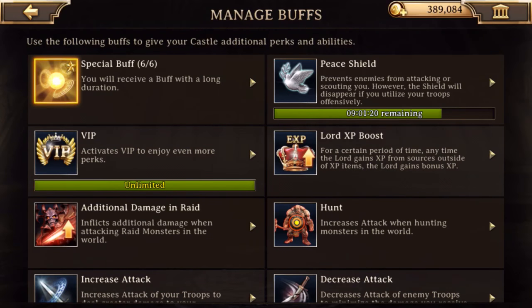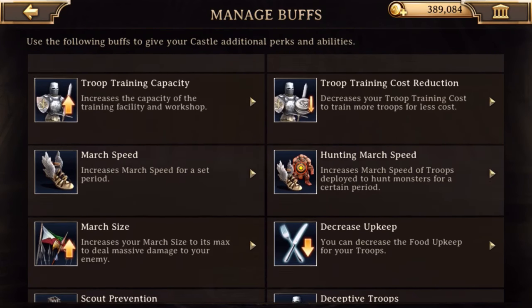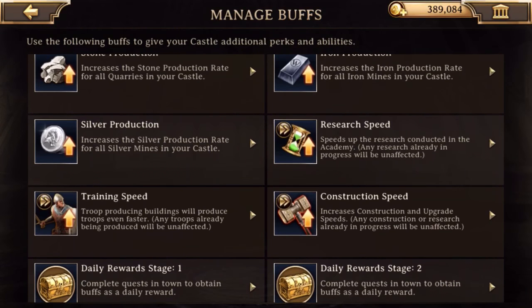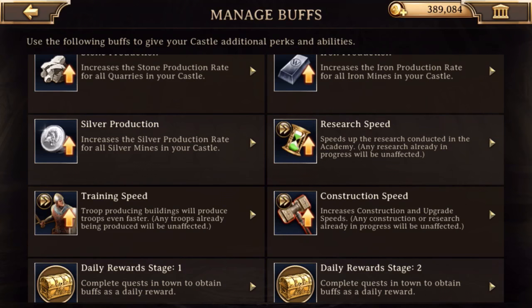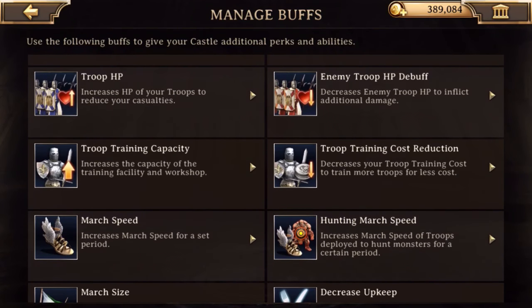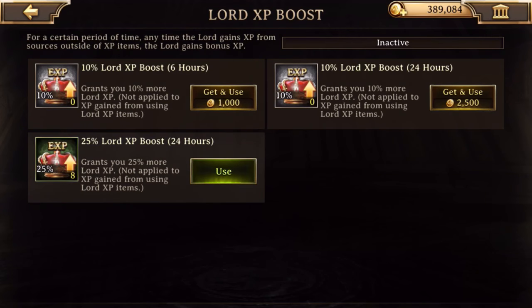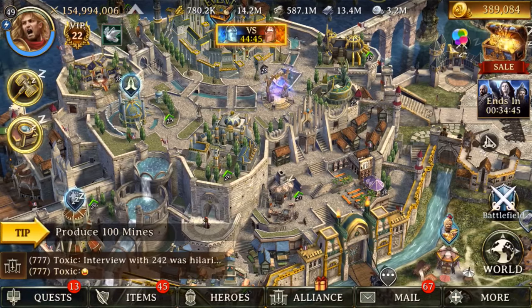The other thing you're going to want to do is activate two different buffs in here. There is a lord experience buff and a construction boost buff. You can see options like research, construction speed — there's a 30% one and a 15% one; 30% for an hour works well. You probably want to do 30% and keep refreshing it as needed. And there's a lord experience buff you want to activate too, so that you get more lord experience — it's basically more bang for your buck. Pop this 25% lord experience boost, because lord experience is a good thing, especially if you're going to be doing a lot of building upgrades.